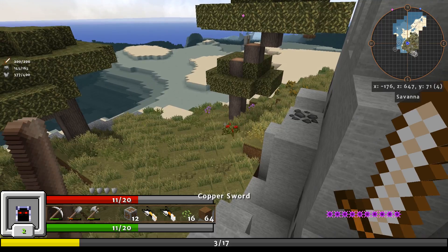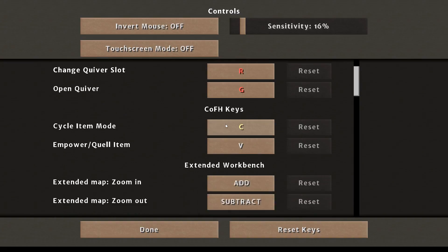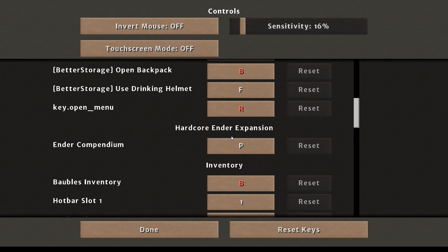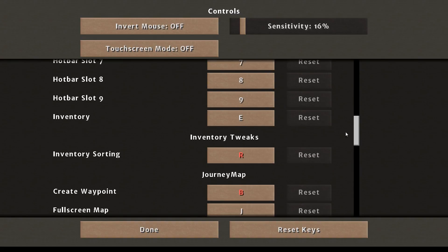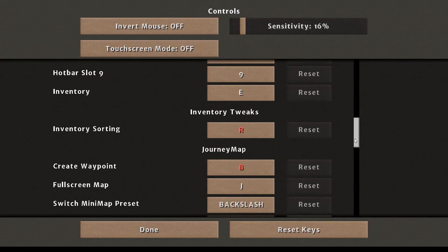If I switch back, I can do that. Controls — anyways, we're going back here. My left sprint is all out of whack. Let's go ahead and set that to button five for now, because I don't really need anything else. Inventory sorting is R.